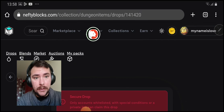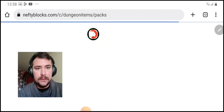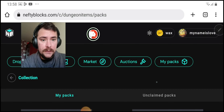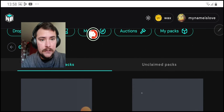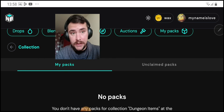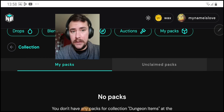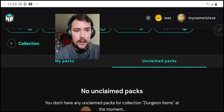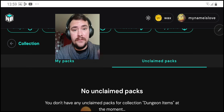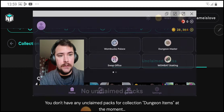You can even open the pack here — go to My Packs and you can open it on Nifty as well and it's going to show you the pack. If you have it, you can open it under My Packs. And if by any chance you're not getting the NFTs because of internet problems, you can find them on Unclaimed Packs and open it again. You will find your NFTs in your wallet and you can stake them in the Dungeon in the Well.